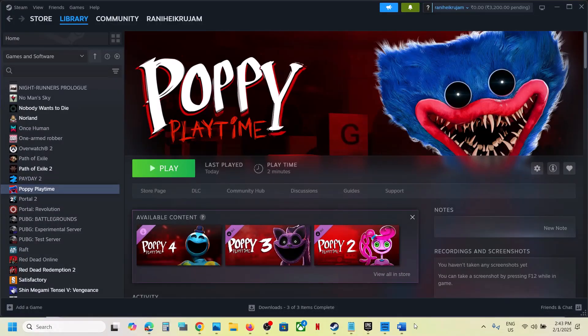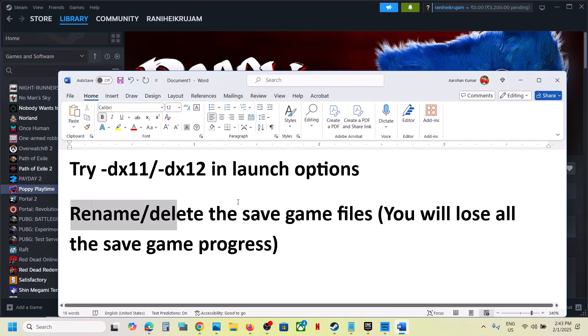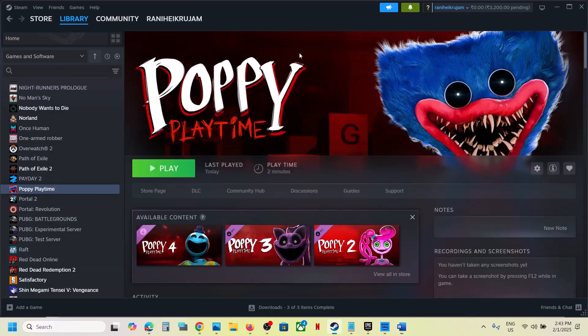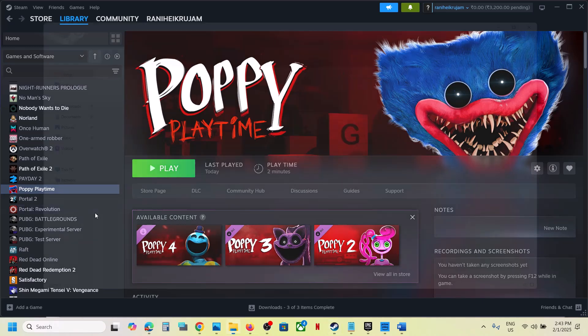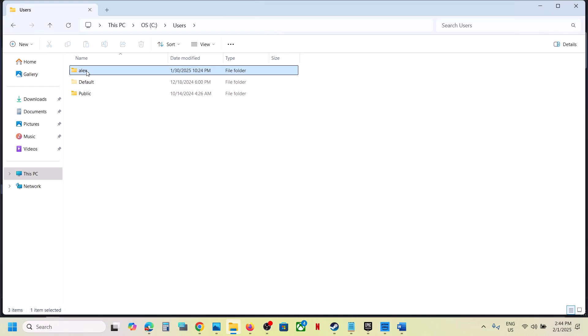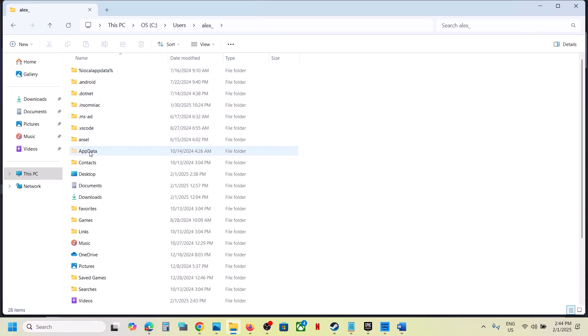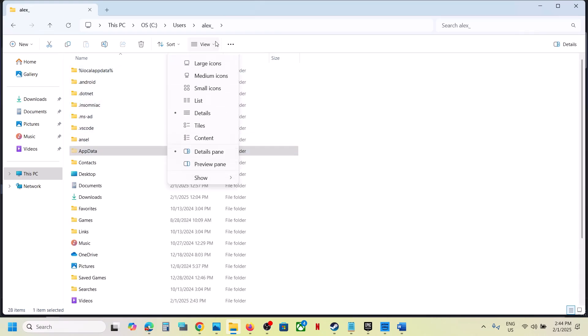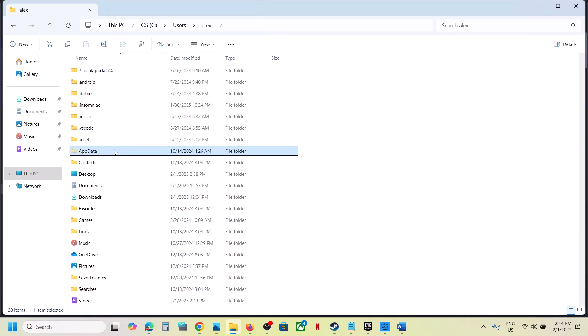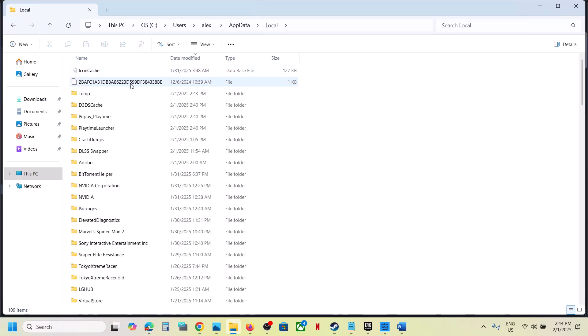The next step is to rename or delete the save game files. Note that doing so will cause you to lose all game progress and start from scratch. Open File Explorer, go to This PC, open the C drive, open the Users folder, open your username folder, then open the AppData folder. If you don't see AppData, click View, select Show, and enable Hidden Items.